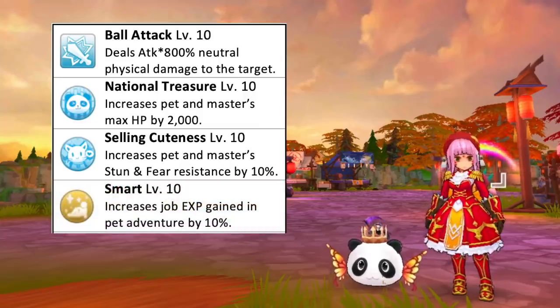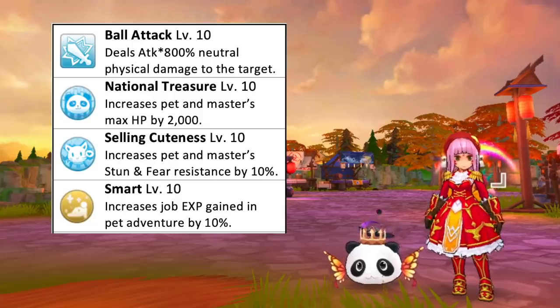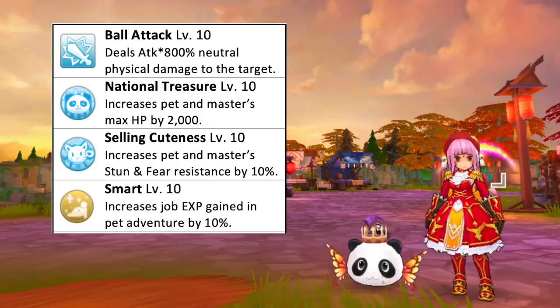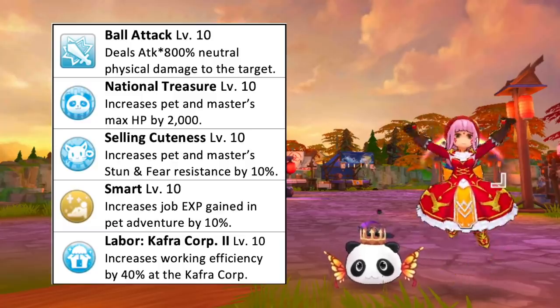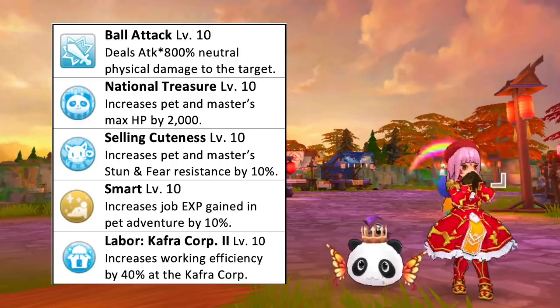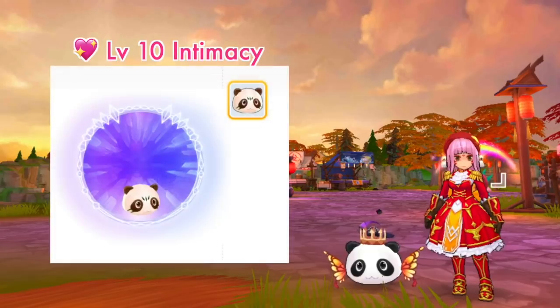Sending Panda Pouring to pet adventure will increase the job EXP gain by 10% at max skill level. As for pet labor, it is best to assign it to the Kafra Core for plus 40% working efficiency. This is how a Panda Pouring with level 10 intimacy will look like.